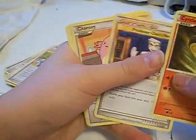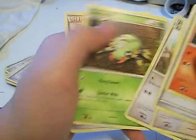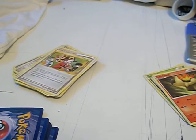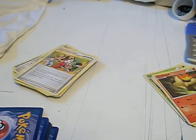The ones that are for sale or trade are Cyndaquil, Professor Oak's New Theory, Chansey, Meowth, Spinarak, and another Professor Oak's New Theory. And to end this video, I have something to show you guys.